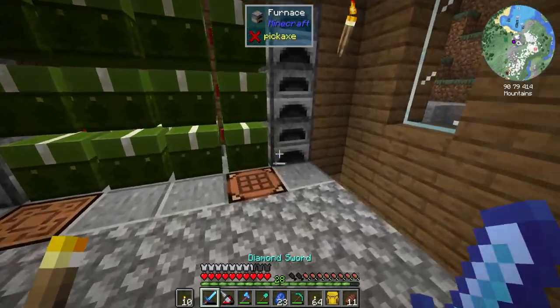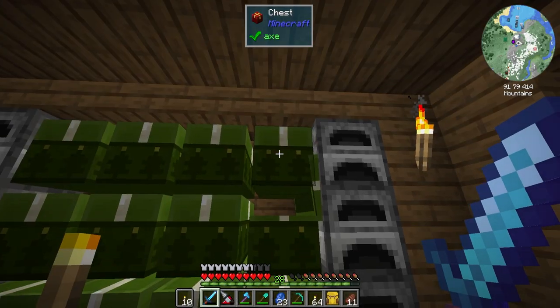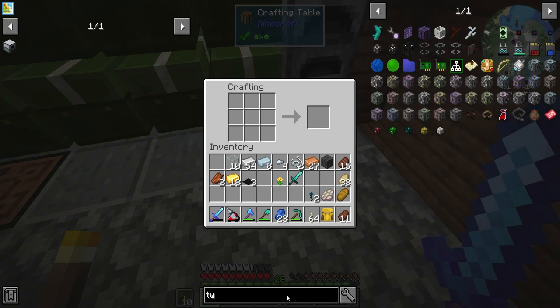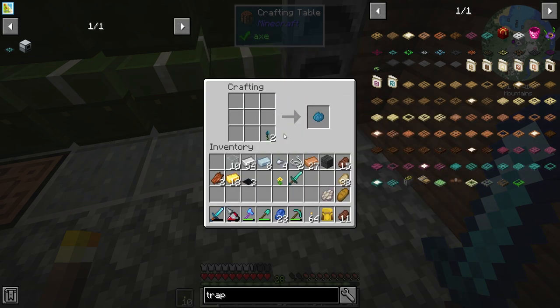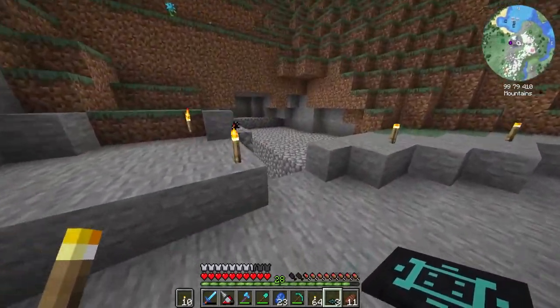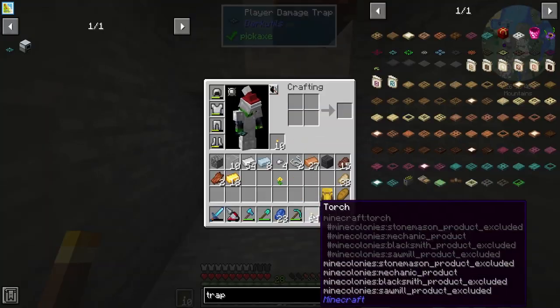Let's grab three of these guys and two diamonds for the sword. If we come over here - player trap! We just got to convert these guys into cyan, and bam - we got the player damage trap! To get a phantom spawn you just don't sleep for three Minecraft days and they normally spawn in pretty quickly. Let's place this guy here and watch.